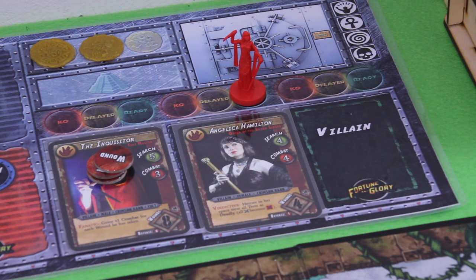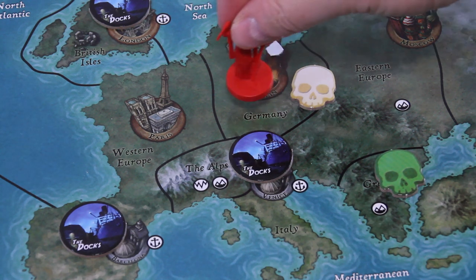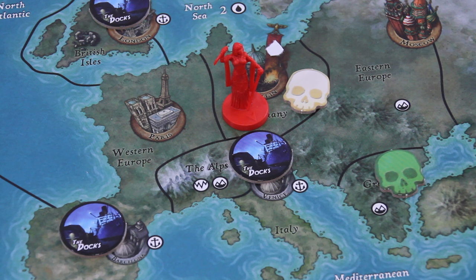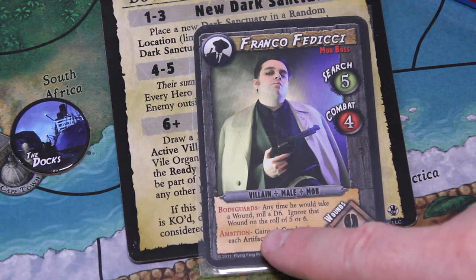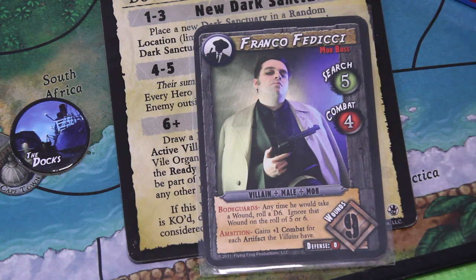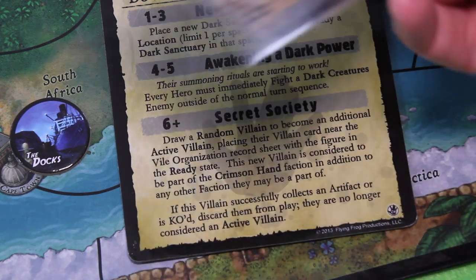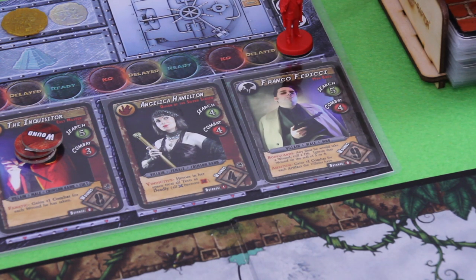We are really in bad shape, guys. Let's see what additional villain we get — and we found Franco Fedici with a search value of 5. Anytime he would take a wound, roll a d6 and ignore that wound — he has bodyguards. He has 9 wounds and gains plus 1 combat for each artifact the villains have. He'll be deployed as an inactive villain in the ready state.